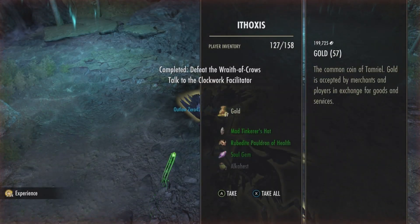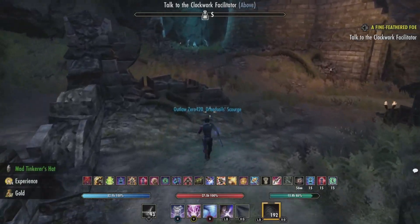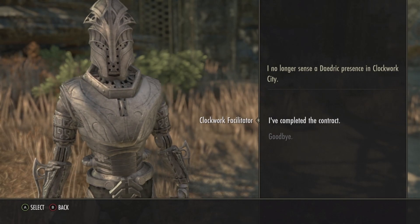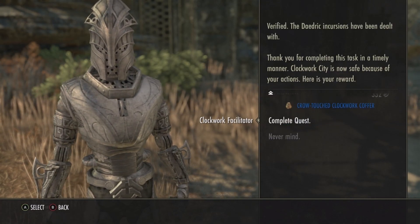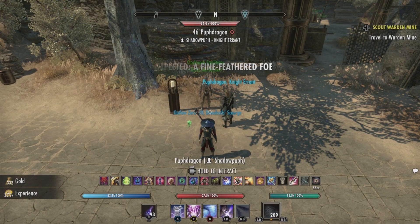And there we go. We'll pick up our items and then go and turn in the stuff. Once you make it back to the Brass Fortress, talk to your daily quest giver and complete your item.